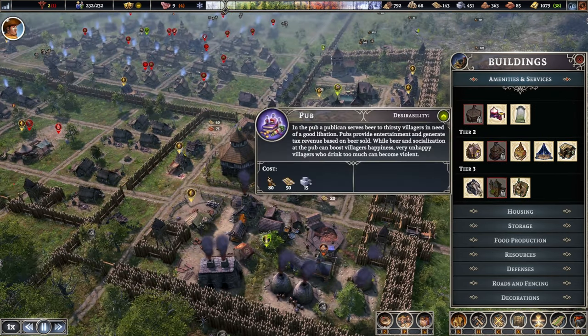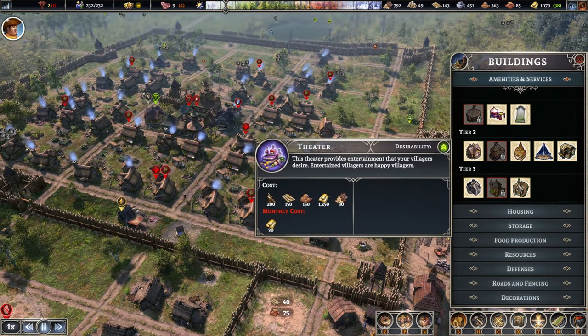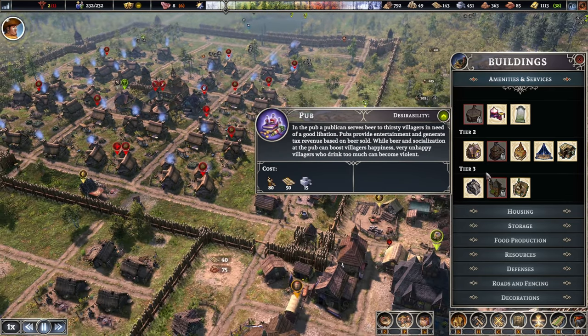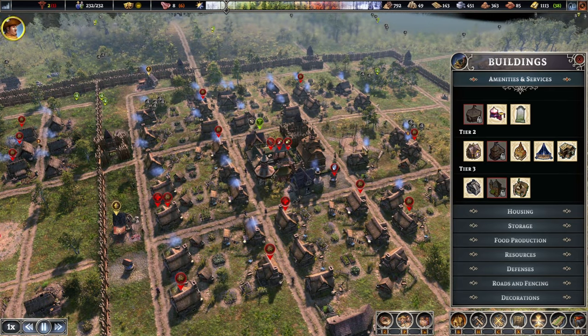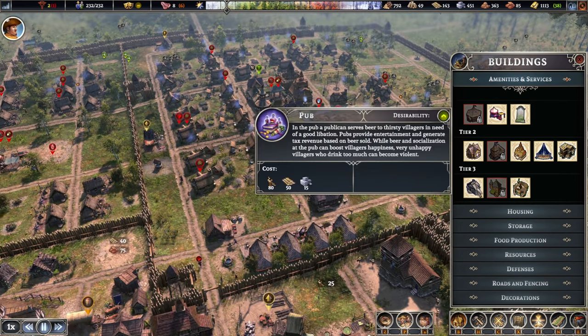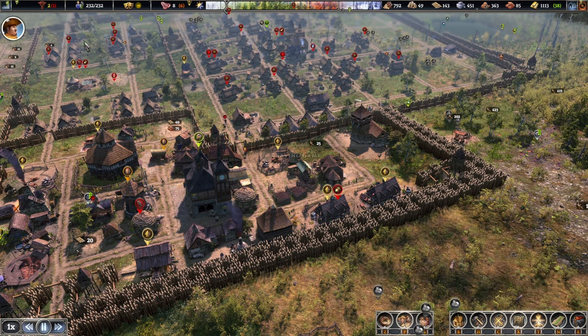Let's see what we can do about the entertainment. We've got the pub and the theater, which is pretty expensive. For the pub, we are going to have to start brewing. Maybe a pub or something.